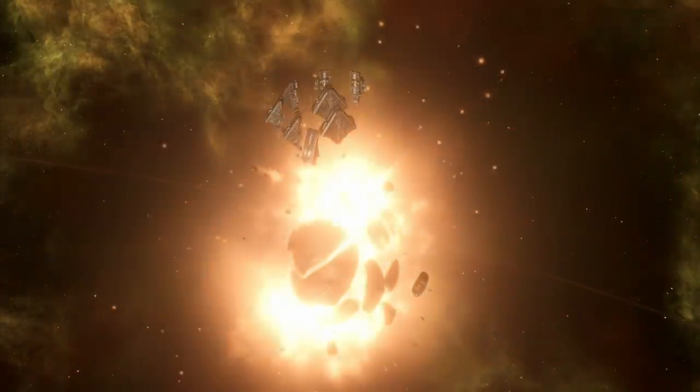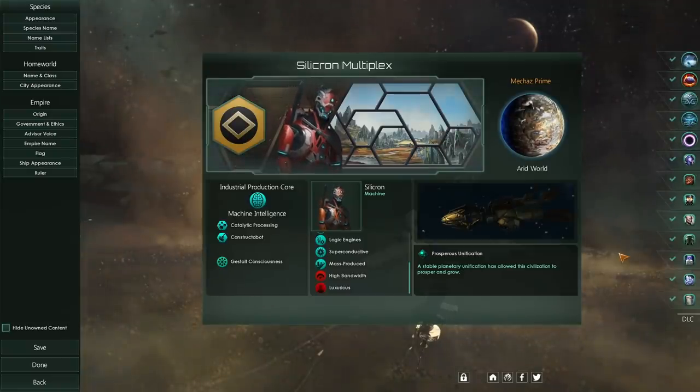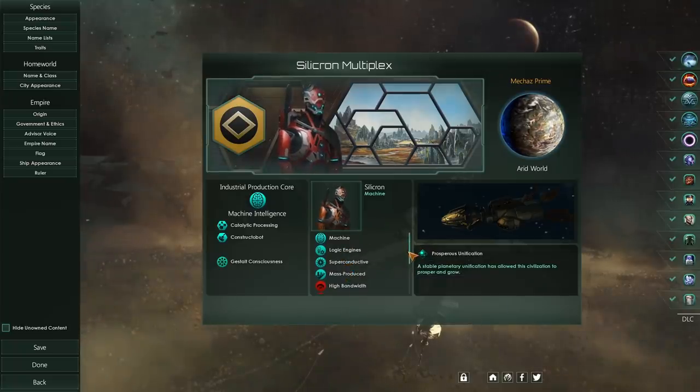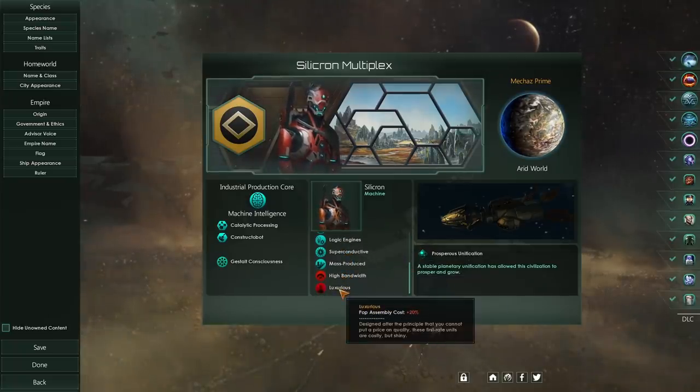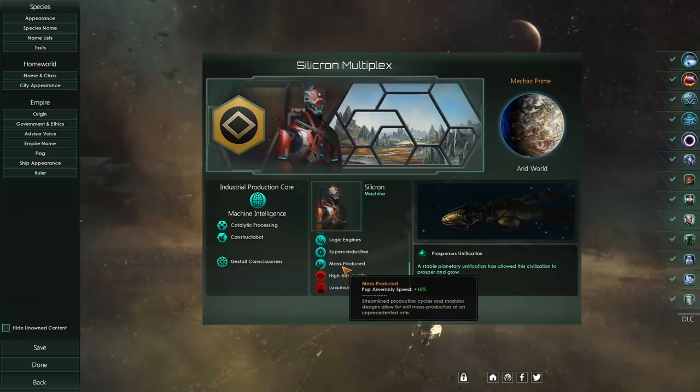And if you enjoy this video, please smash that like button. Here is the species we're going to be playing with. We're going to play with a machine intelligence. In terms of our traits, nothing too fancy here — we're just going to go with logic engines, superconductive, mass produced, and high bandwidth luxurious. This is pretty standard.